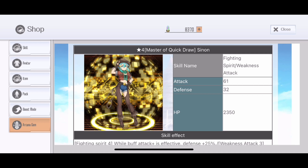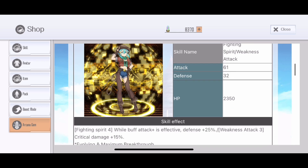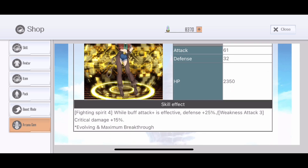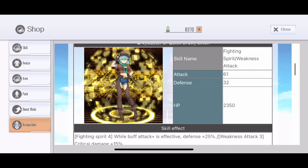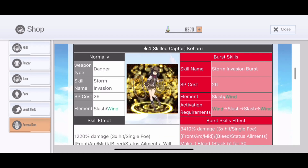Next is Master of Quick Draw Xenon. This is a passive skill. Wild Buff Attack Plus has Effect Defense plus 25%, and you also receive 15% Crit Damage. Actually good for a mod sword user, especially if you have Piercing Hero — you can activate the defense really fast. That is nice.